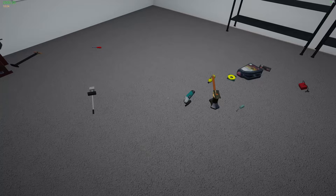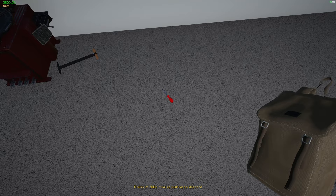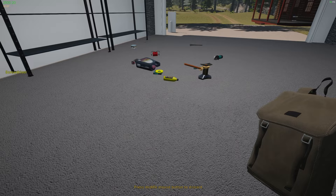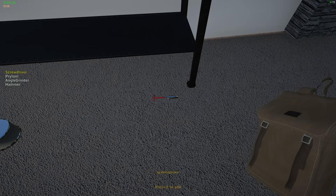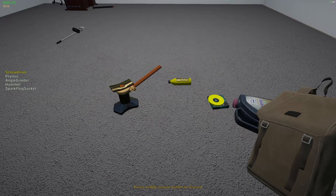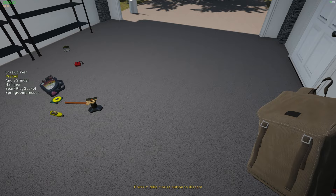Here we are at our garage — literally our garage, not the bank's garage. Let's put some collector stuff in the backpack real quick. What are we definitely gonna need? We'll go ahead and get the screwdriver, the pry tool, hammer — we'll probably be doing spark plugs at some point. Let's get the spring compressor in there. Where's the wrench?